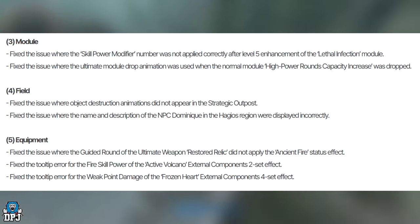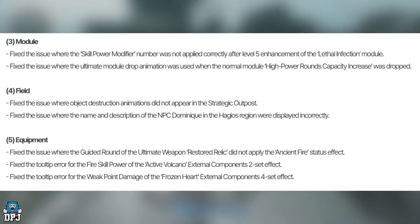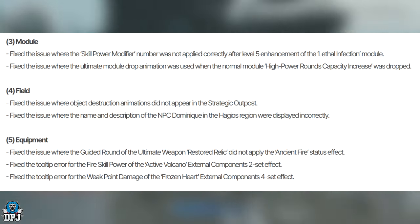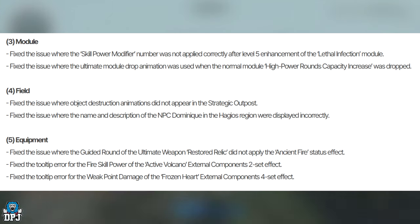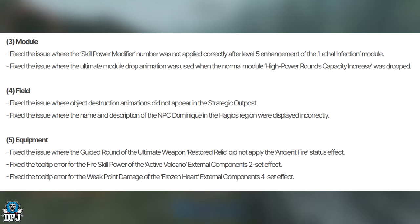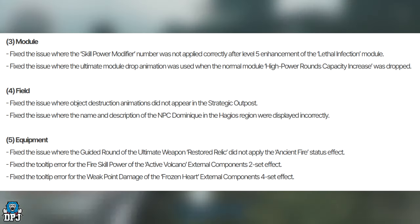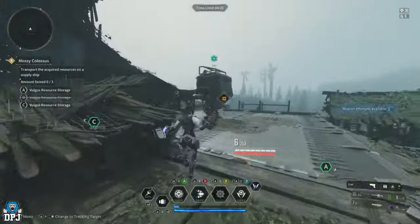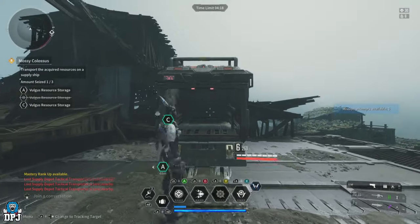Equipment fixes: they fixed the issue where the Gilded Round on the ultimate weapon Restored Relic did not apply the ancient fire status effect. They fixed the tooltip error for the fire skill power of the Active Volcano external components 2-set effect, and the tooltip error for the weak point damage of the Frozen Heart external components 4-set effect.